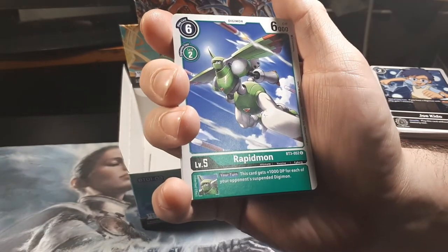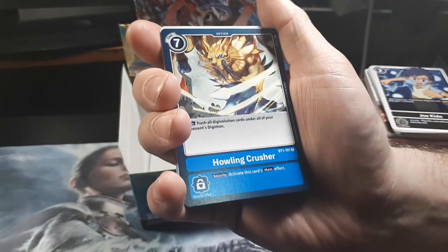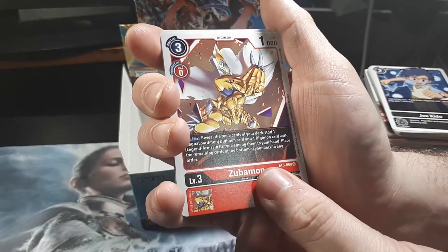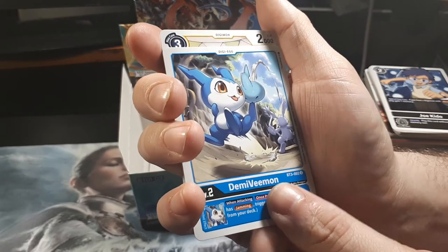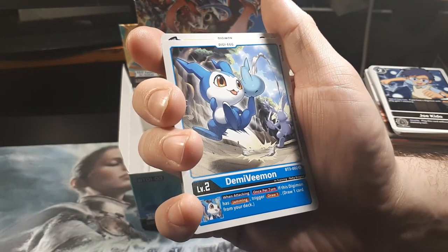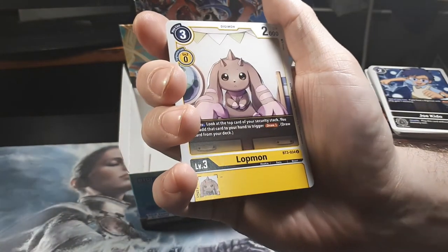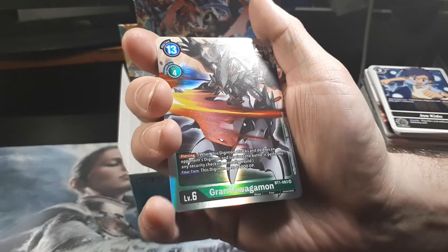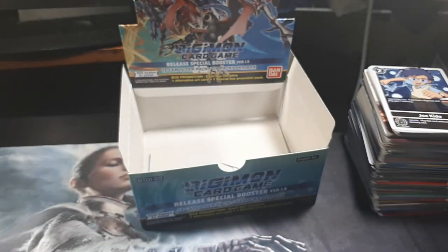Seedramon. Oh, Rapidmon — haven't seen him in a while. Clockmon. Howling Crusher. More Saber Leomon in this. Zubamon. DemiVmon. Wait, didn't the DemiVmon you have have different art? Nope — they had that art, it was him with a ball. I can look through it afterwards, but I definitely pulled one with that art. Lockmon. Scrapcloth and Grand Quagamon — another one of those, although that's different art than the one I got. Yes, because the one you got was the promotional pack.